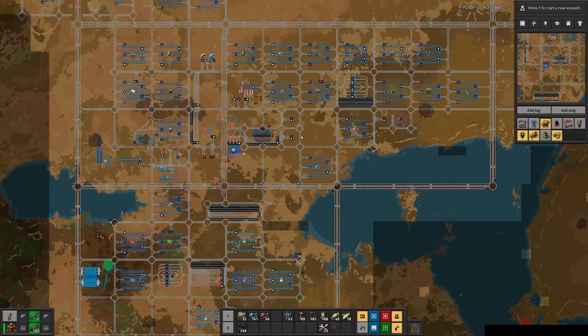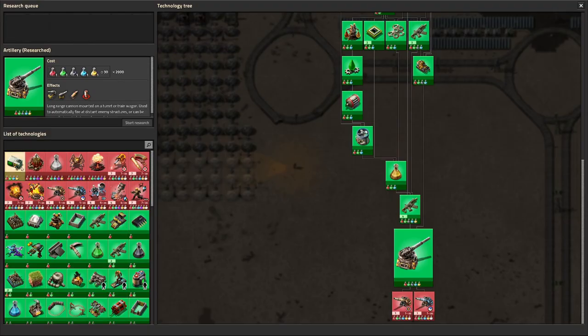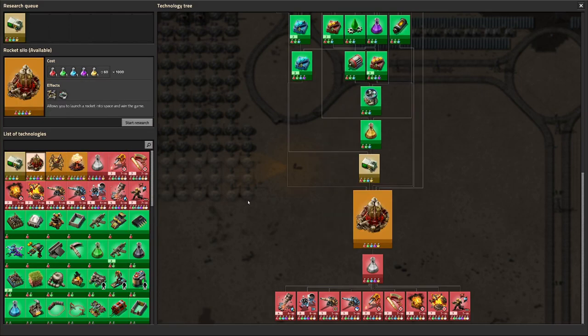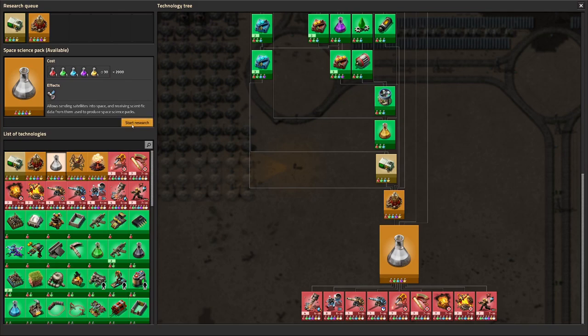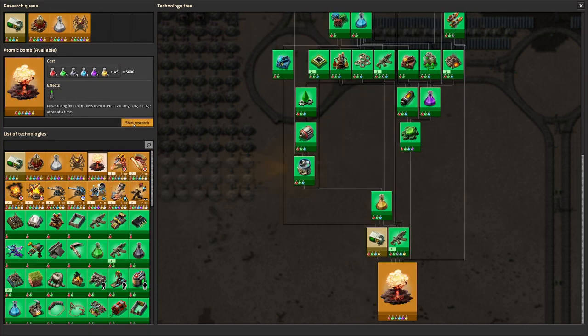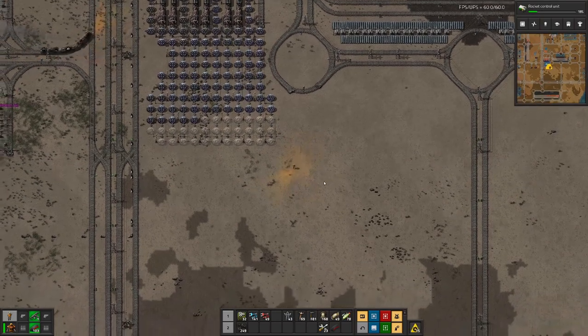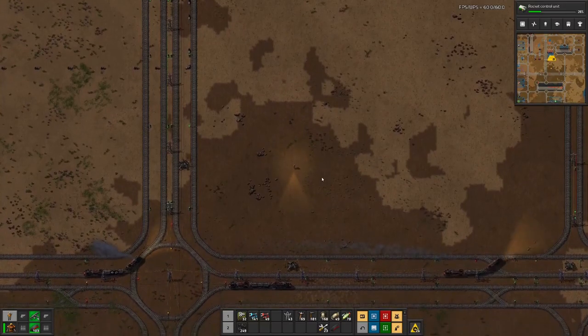Up here I forgot to add the radar, so no idea what's going on there. But let's do the research first. We will do this one, and while we are at it we will also research the silo, the space science, the spidertron, and the atomic bomb. We need space science, so that's all that we can research. And I think I will clean up the base a bit, and then we will see how and where we will produce rocket control units.